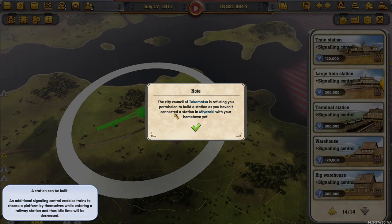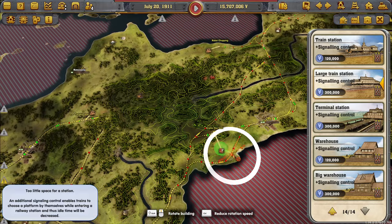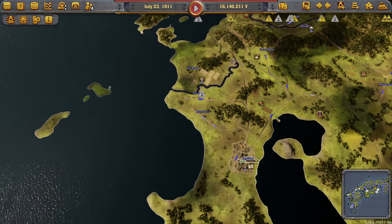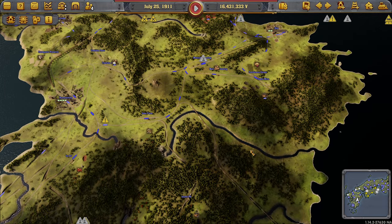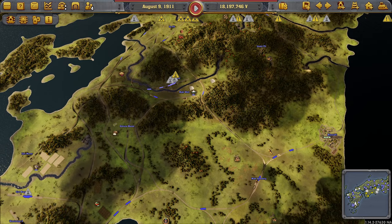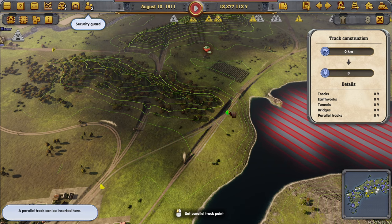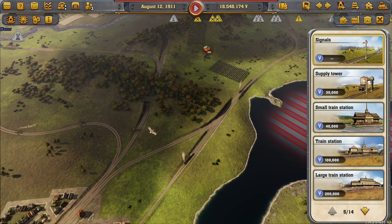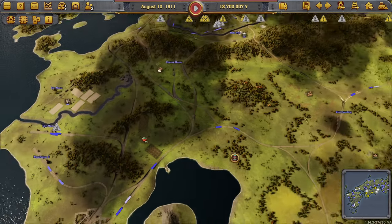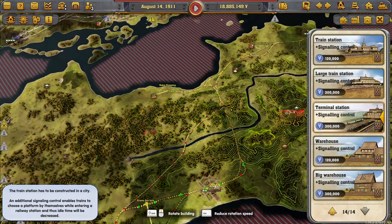City is refusing permission to build a station — there's no chance, you haven't connected Miyazaki. So we need to connect — who is this Miyazaki they're talking about? What is going on here? Oh, it's because these have connected but not really. Let's do this then — this should fix that. There we go. That's dumb, I didn't know that was a thing. So if I am connecting from another place then I can't do that, okay got it.